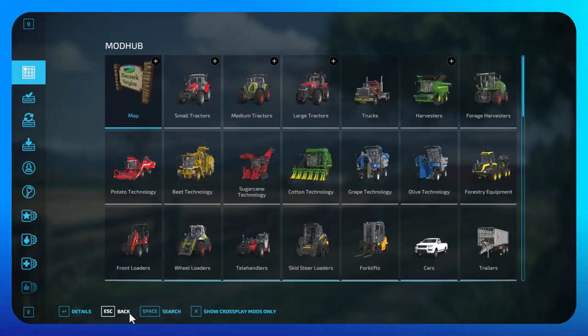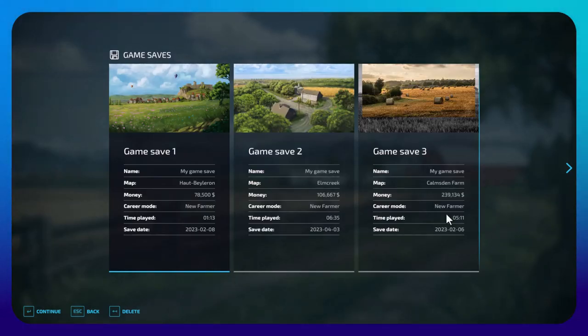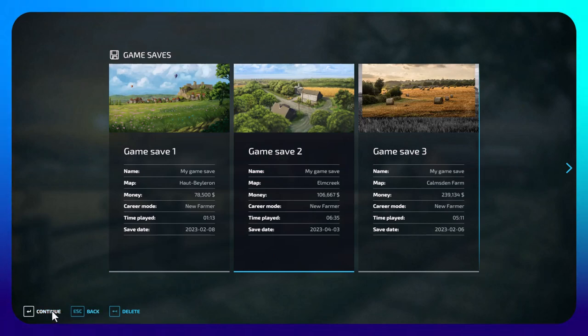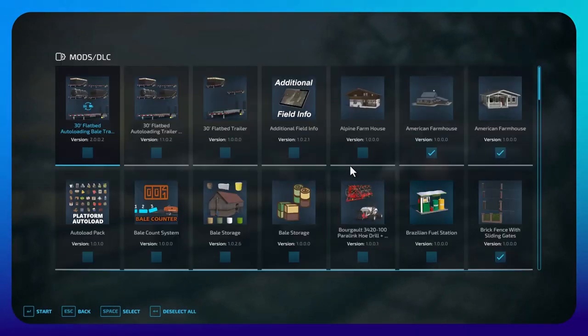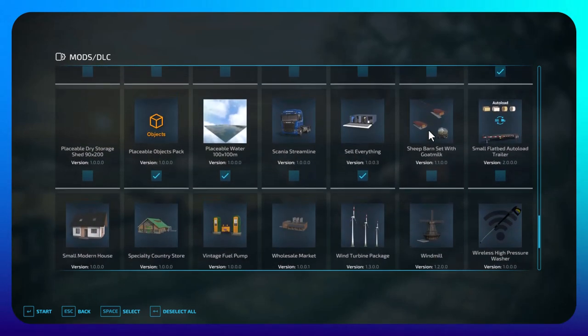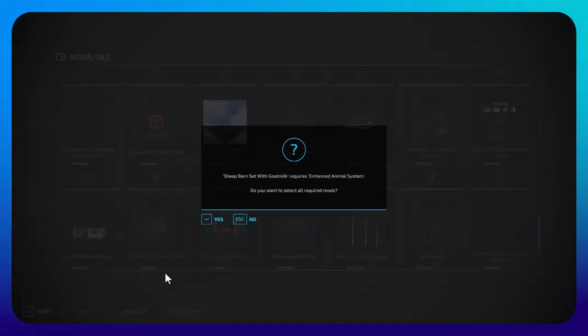Go back and wait for 100%, which will mean it's downloaded and installed. Then navigate back and enter the game. The suggestion is to click on this mod as you come in, so scroll down to sheep barn with goat's milk, and the recommendation is to save when you enter the game.